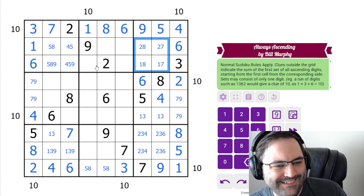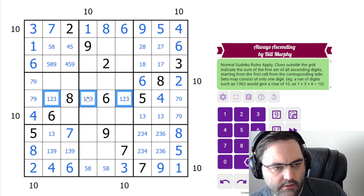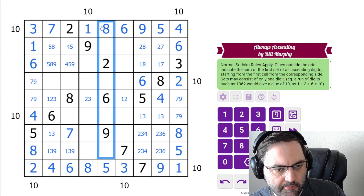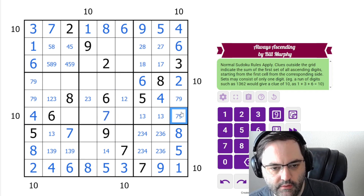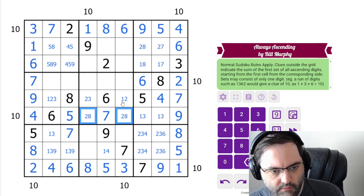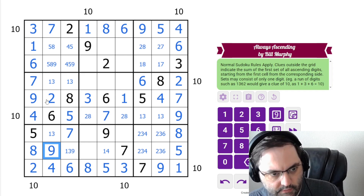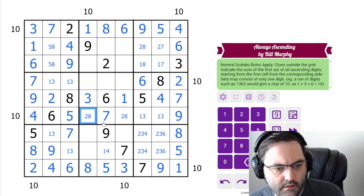This row has a seven, nine pair now, so these are one, two, three. This is not one; this is not three. The eight here resolves five, eight. One, three, four, seven — so this is one or four. That is restricted because we have a one, three pair here, so this must be the seven. That's going to resolve our seven, nine pairs. In this row we need two, five, eight — so that's the five. Two, eight pair here, which means these aren't two. That means we have one, three here, giving us a one, three pair — so that's nine. That's nine. That's the four.